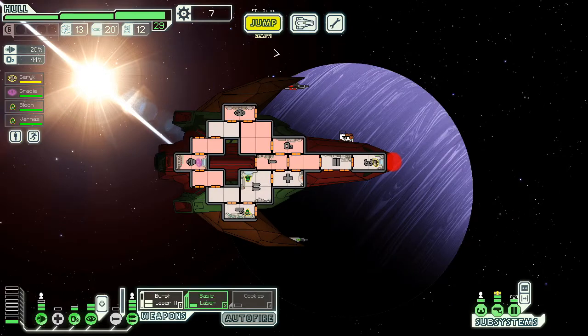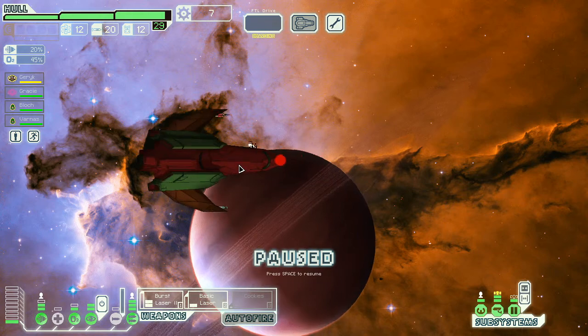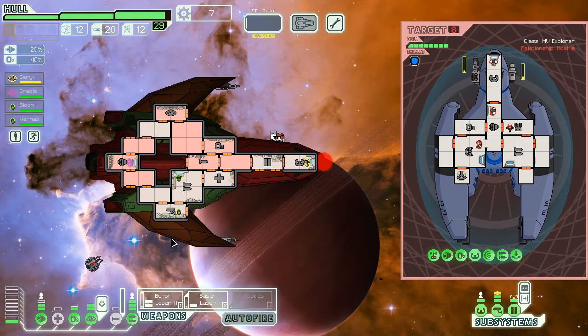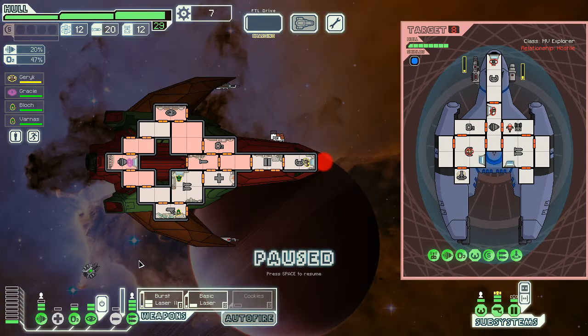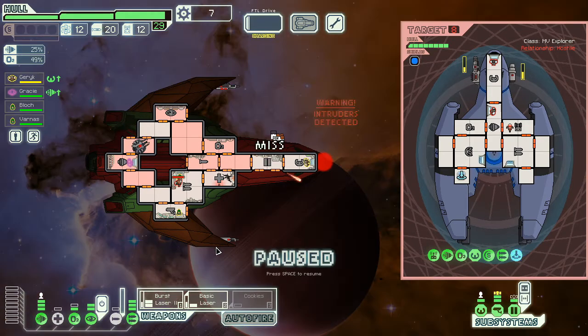I'll head to the exit but I want to buy one level into that. One day we'll figure out what maxed piloting does. Missile launcher — I think that's a hull breach drone. I'm willing to take that to try and avoid missiles. Get in there and help fight. You two go fix this instantly and I'll go ahead and cloak.